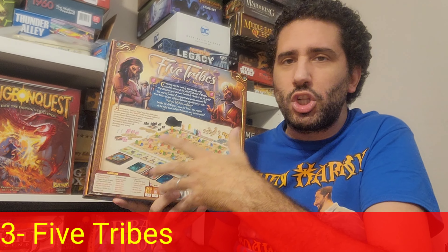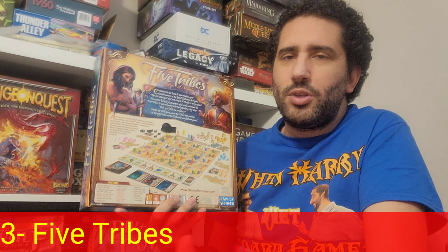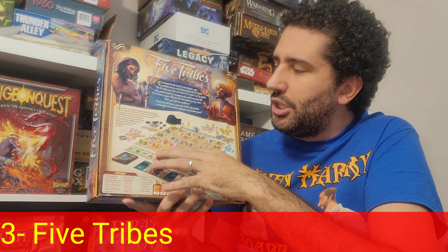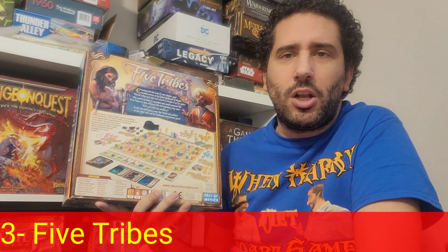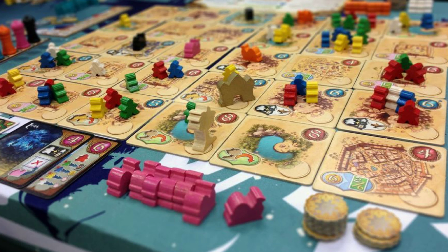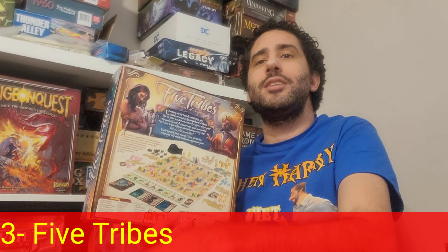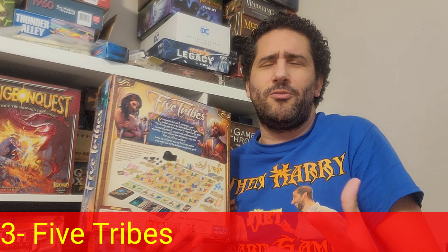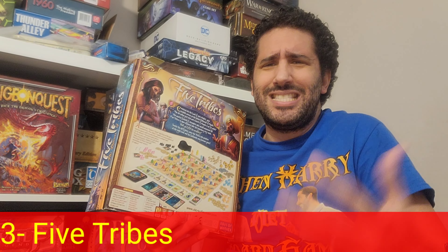In Five Tribes you have a modular grid board of different locations granting different victory points or actions, with three meeples randomly placed in each location at the start. There are five different colored meeples — red, blue, yellow, green, and white — each providing a particular benefit. You pick up meeples from one location and drop them off one at a time Mancala style, and that final location where you drop the last meeple must match at least one meeple already there — when it does, you collect all those meeples and gain that color's benefit.